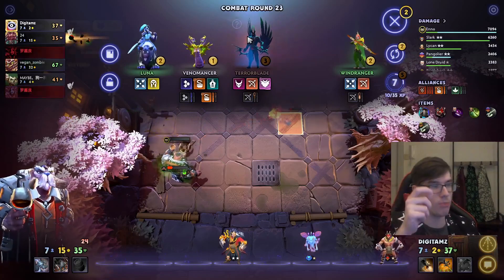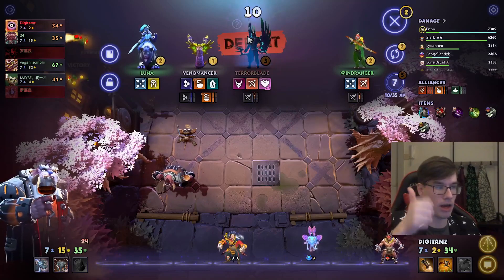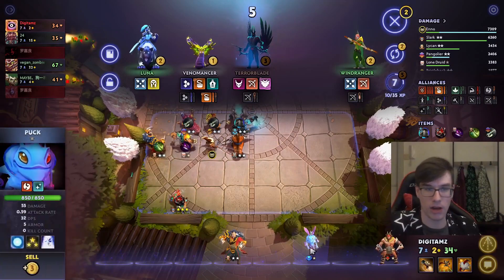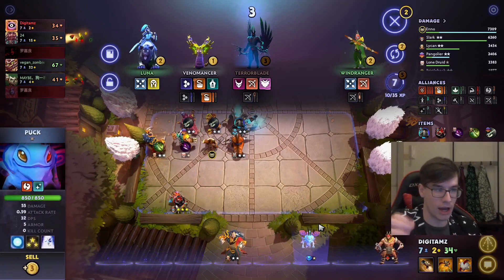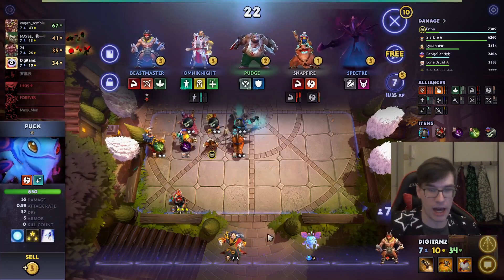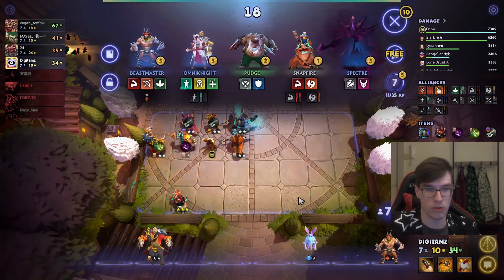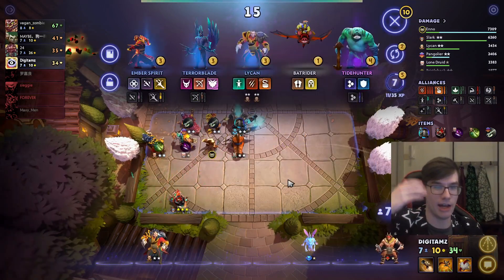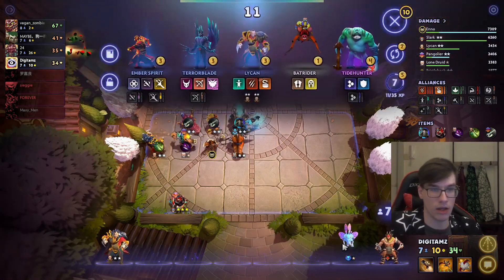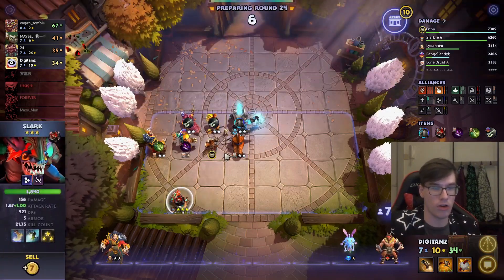Because I didn't blacklist Puck in that one shop just now, I had three free costs — Treant, Beastmaster, and Lifestealer. I didn't blacklist the Puck. But because I have this Puck on my bench, I take one of them out of the global unit pool. Because which free cost you get is determined by the composition of the global unit pool at that moment, it's good having this Puck even though I'm not playing it, because it gives me better odds to get Slark and Lycan.